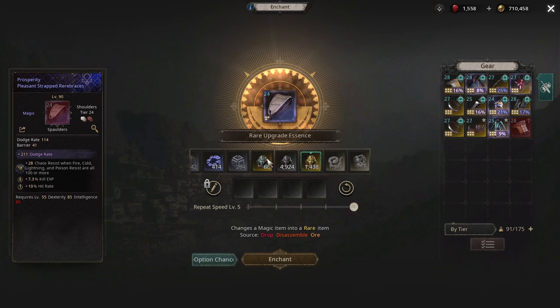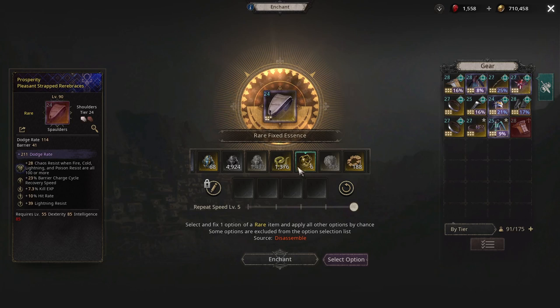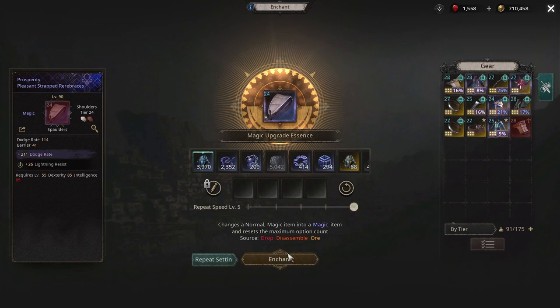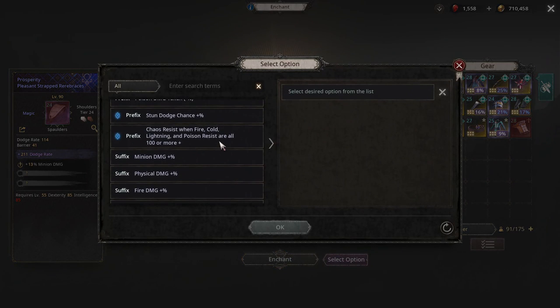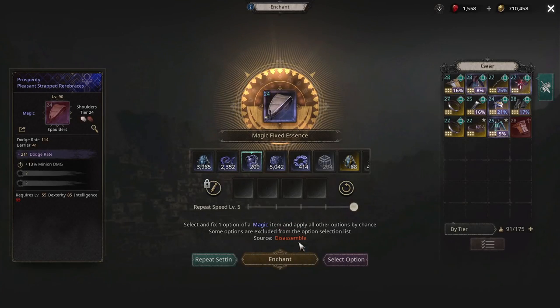I would just hit it with the rear head and hope that you get something good. We got pretty bad rolls — we didn't get anything we need. Since it's only five, we're not going to use this; we're just going to erase it with a reverse and then hit it with the head so it has three slots, or if it gets a good roll.